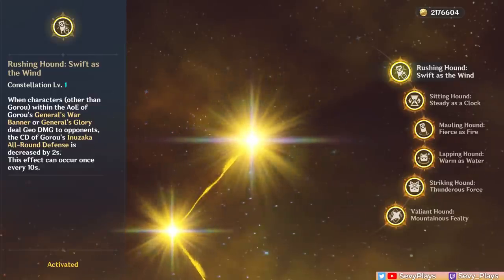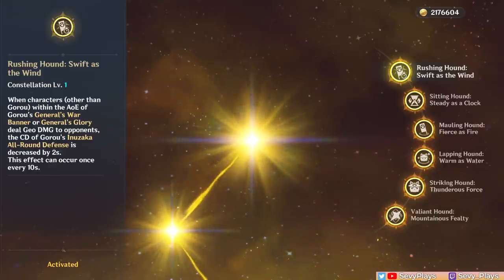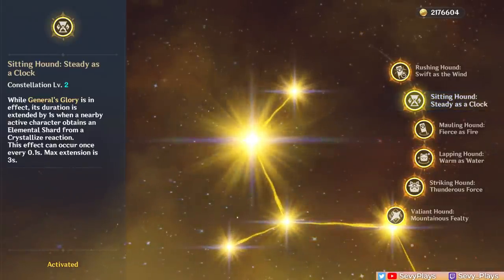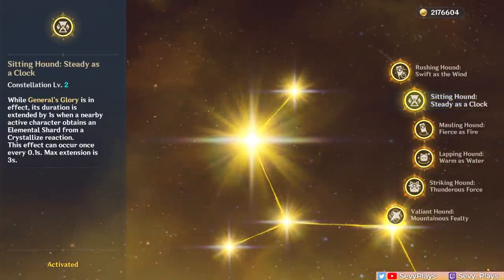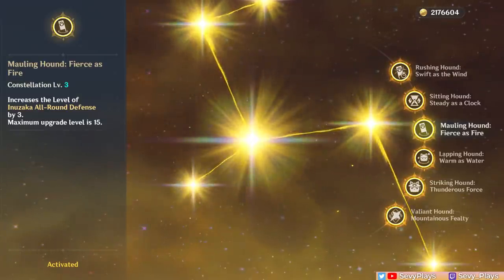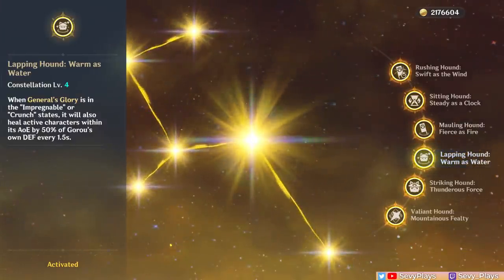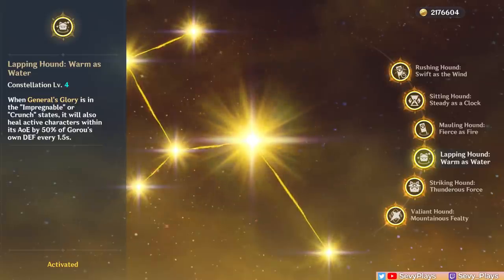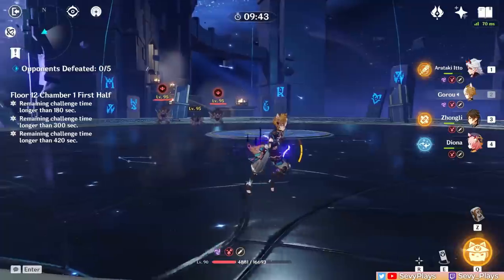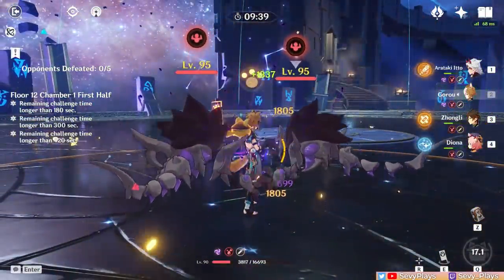His first and second constellations are basically quality-of-life additions that affect his skill and burst uptime — you can practically eliminate the downtimes of his buff as long as you fulfill their conditions. These aren't essential but are decent upgrades. C3 is a nice constellation because it buffs the skill first, instantly adding a higher defense buff. C4 is a very interesting constellation — it allows Goro's burst to heal based on 50% of his defense every 1.5 seconds as long as you have two geo characters in the team, but it can only heal the active character, not the entire team, which holds it back.